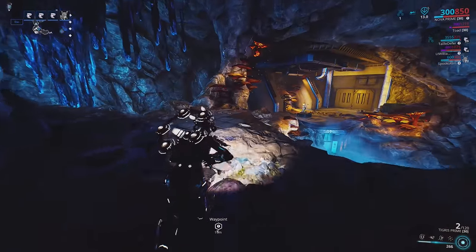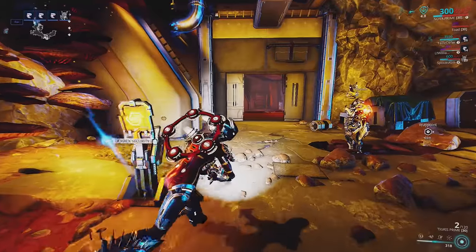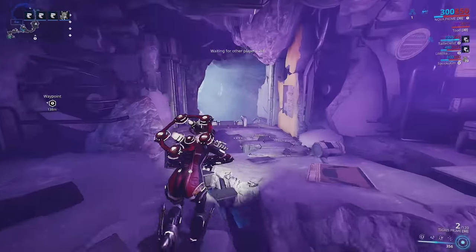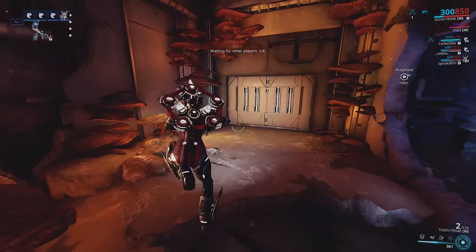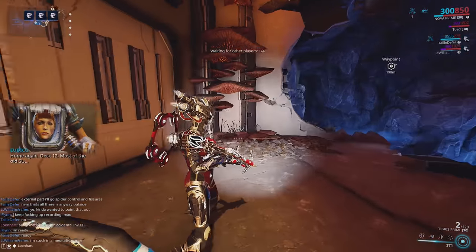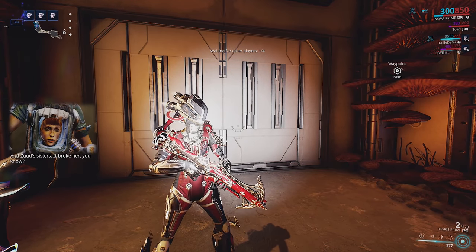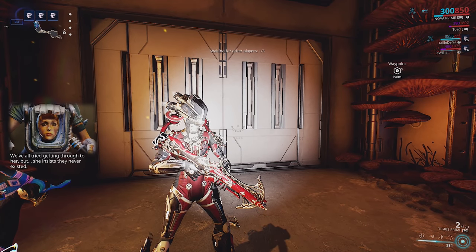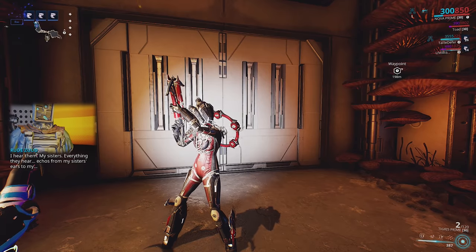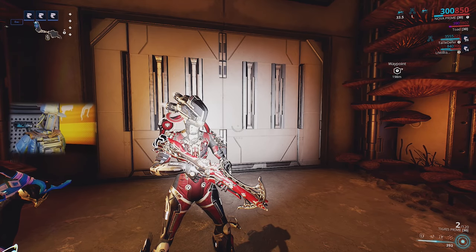There's a little bit of story element to this, so I'm going to let you guys hear that. This door is basically the door that was locked during the event where we had to find all the data hashes. Once you walk through and everyone gets here, music starts to play and there's a bit of dialogue from the characters including Zuud and her sisters.